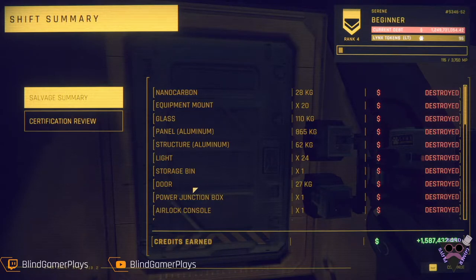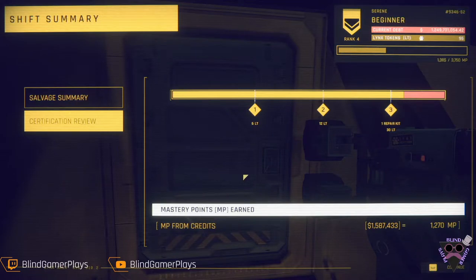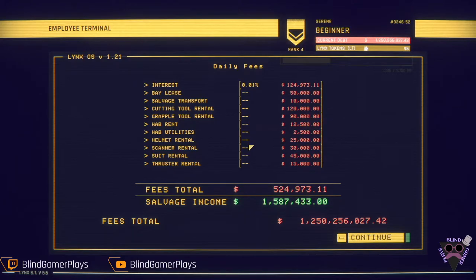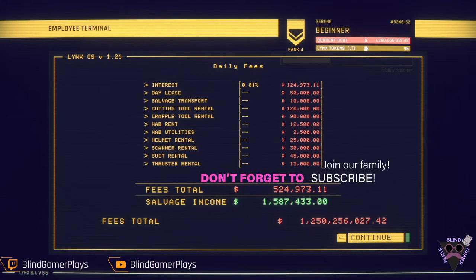Not bad — 1.5 million dollar credit. Nice. I can deal with that. Yeah, so we got all three — we ended up with the 30 points. Not bad at all. I think that this will do for tonight. I wanted to just kind of jump in and see how things went, and yeah, I think it turned out really well. We were able to get that whole ship done, which I was kind of surprised about.